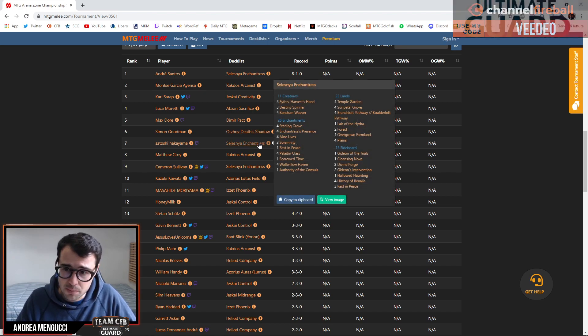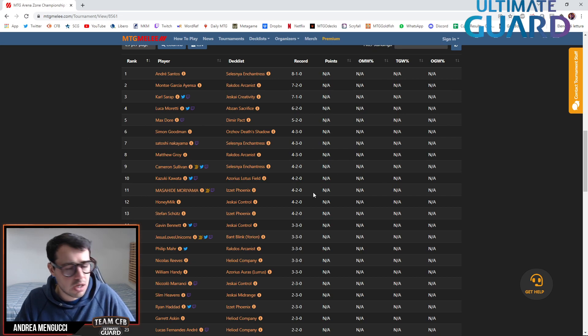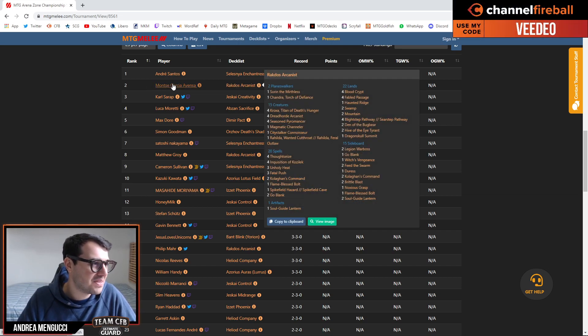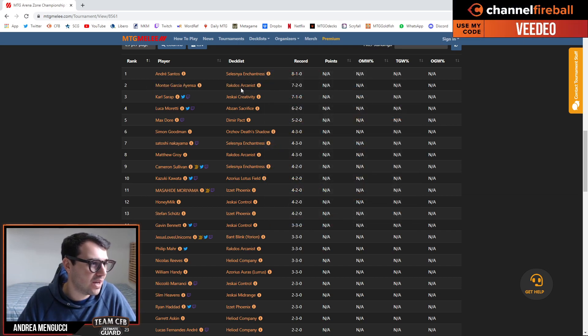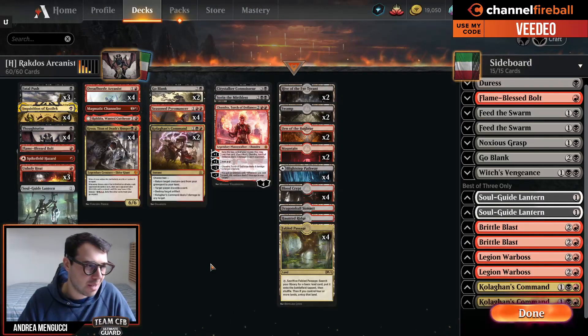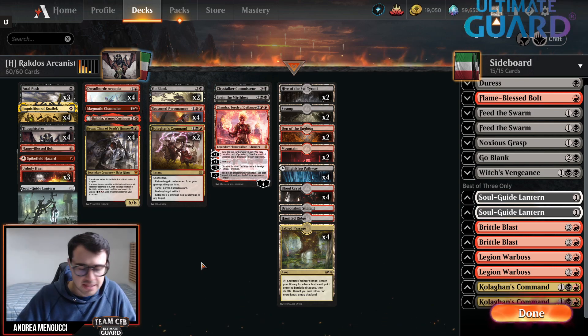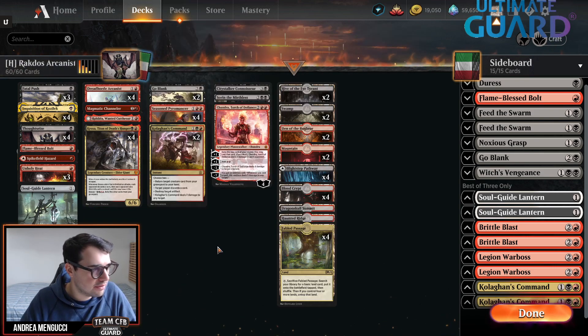It was a deck that was really bad against Humans, which was the most popular deck, but that deck really fell out of favor. Basically no Inquisitor Captain deck is doing well recently in this tournament. Montse Garcia Ayenza did well with Rakdos Arcanist, which is a pretty beloved deck — lots of Arcanists whenever I play Historic.